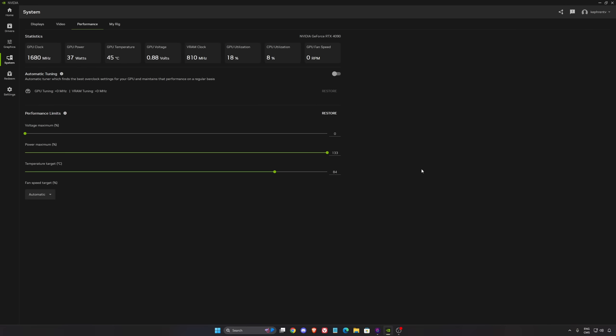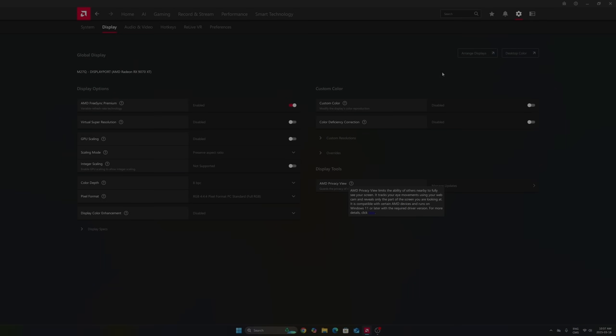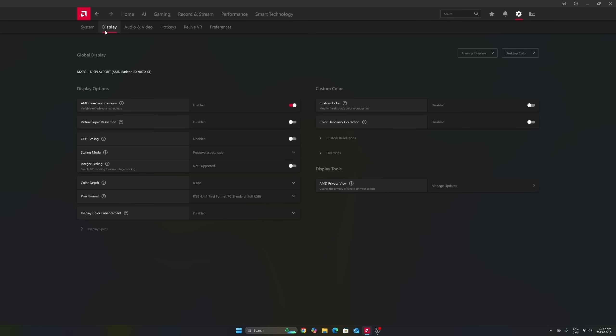So now let's go with the Radeon settings. For Radeon cards, go to settings and display first. Make sure that you're using FreeSync if you have a compatible monitor — this will synchronize your GPU with your monitor. Really important to use that.